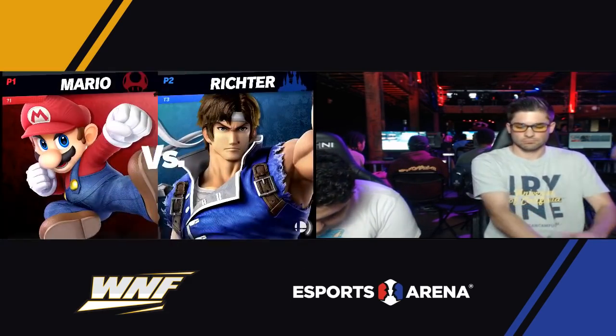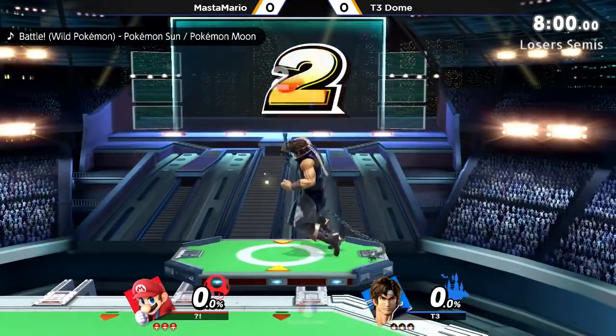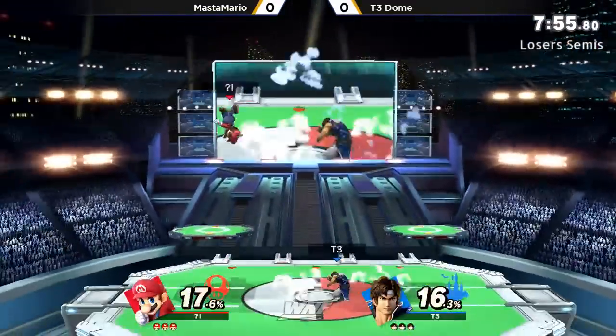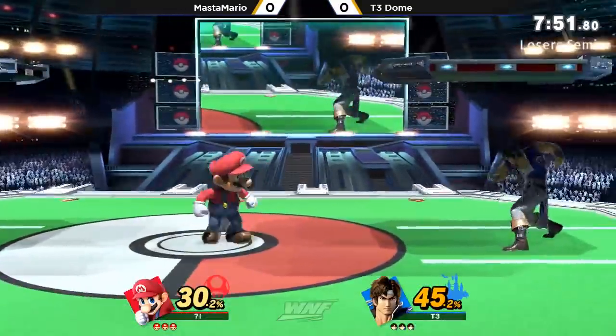He's not here to mess around. This is going to be an interesting matchup. Dome, I believe, mains Richter — the Bell Monster. Funny enough, he lost to Quick actually. So you can only assume he's trying to fight Quick again. He wants to run back.